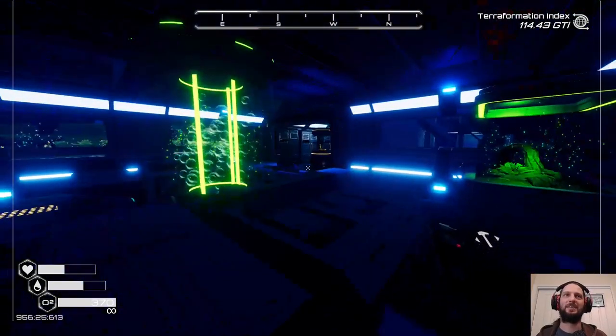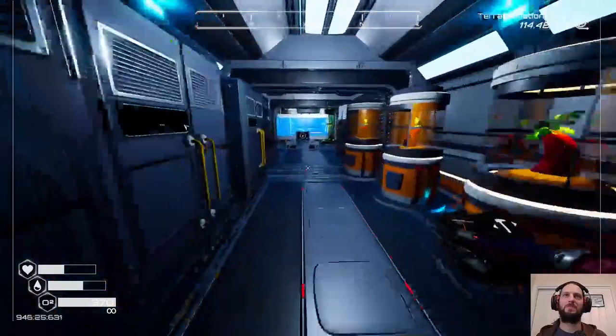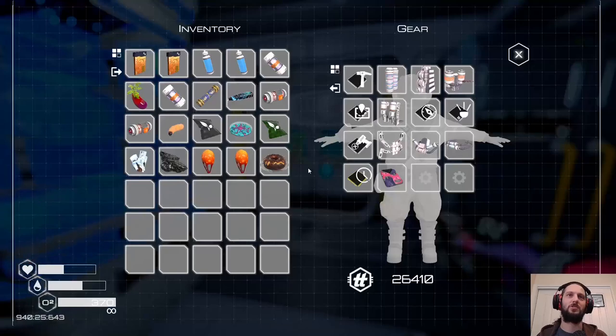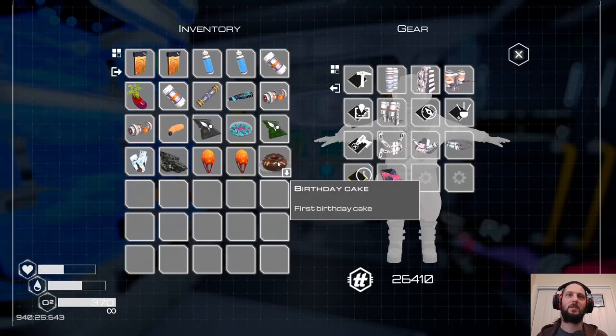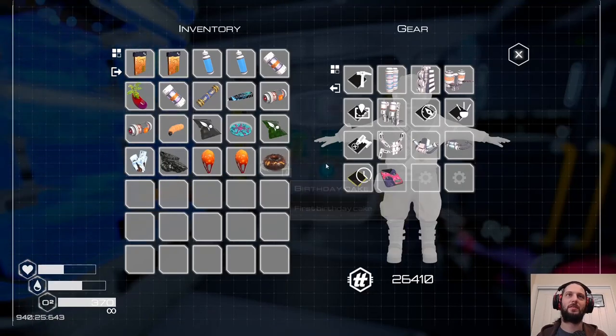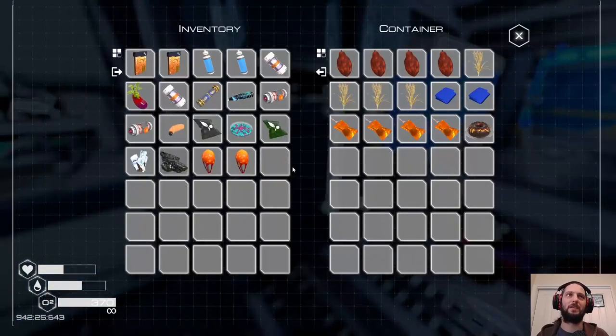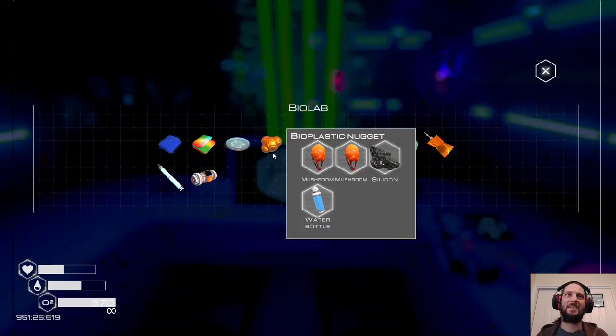Let's make our cake — birthday cake! How is that not an achievement? I can't even use it or anything. It's just there — I just wanted to make it for the novelty factor. How is that not the achievement?